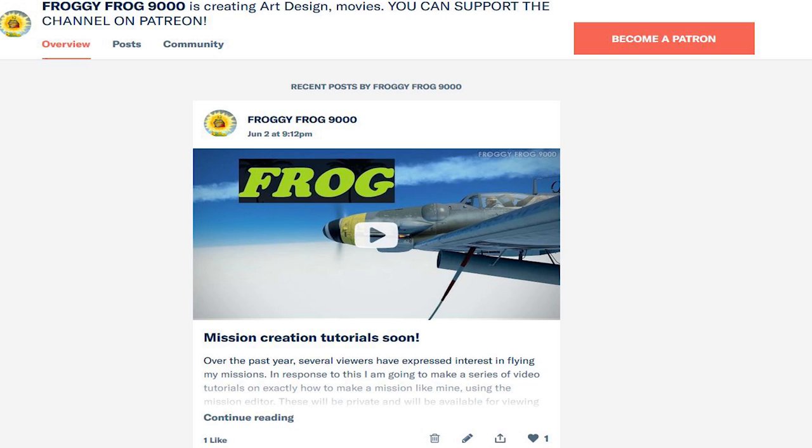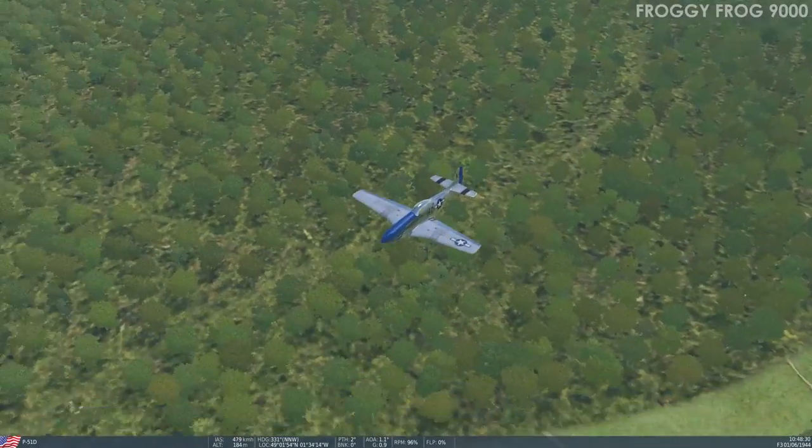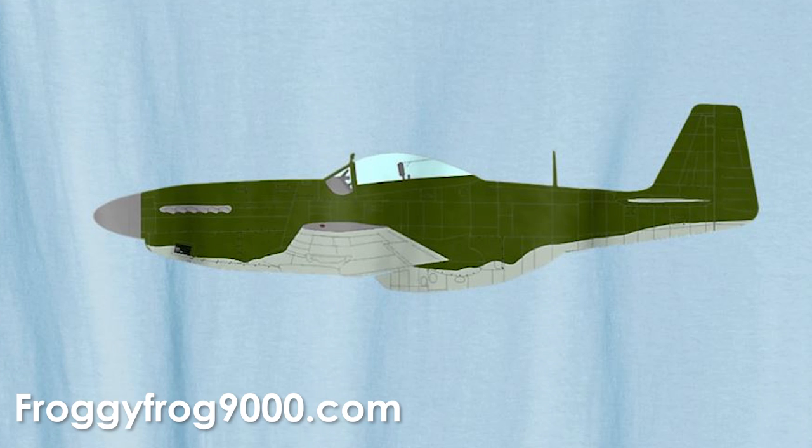All that knowledge can be condensed down and can be yours if you become a $5 patron on Patreon of the FroggyFrog9000 channel. The other thing is t-shirts. I'm progressing along with my Adobe Illustrator aircraft profile design. Those t-shirts are available on froggyfrog9000.com. You can buy them — it's for US residents only. They're about $15, and I think it includes free shipping for members of Amazon Prime. So that is a good deal to get yourself a Warbird t-shirt.